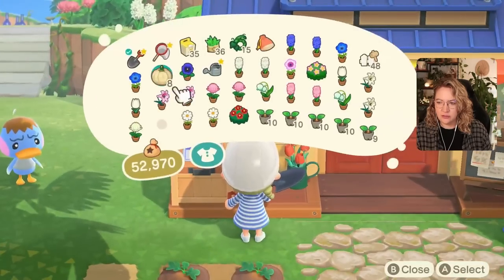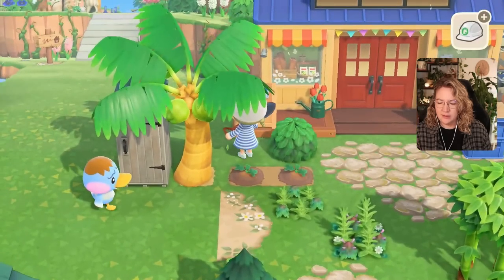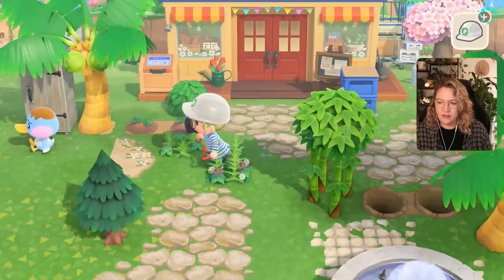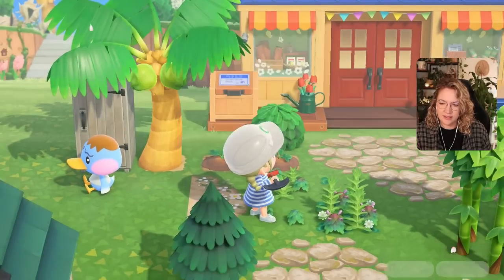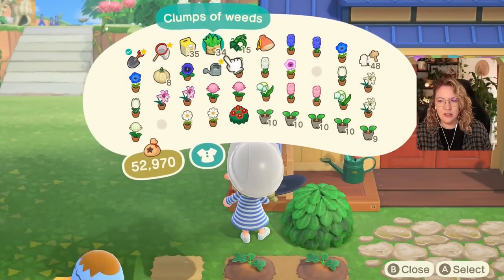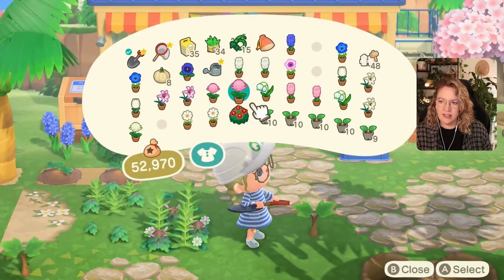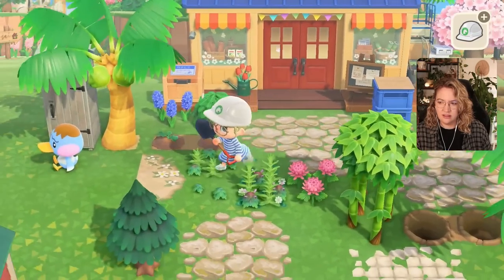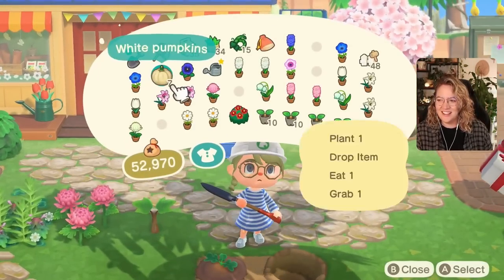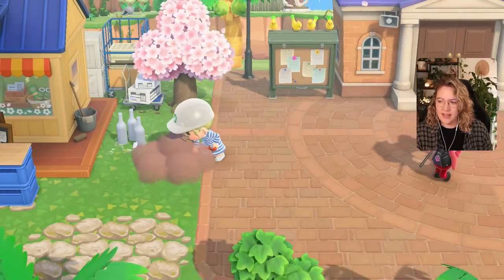I honestly think this should be a shrub — maybe something darker, like the plumeria — and then this can be a flower or something. These areas where you have to walk through should just be weeds. This one can definitely be a flower, and the one next to it maybe blue here and pink there. Some random pumpkin fillers — why not? I need to live by what I advocate for.